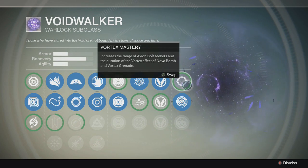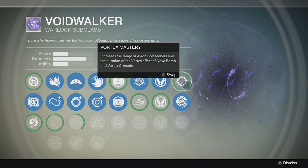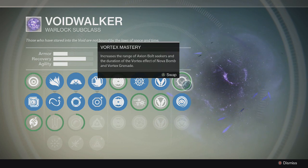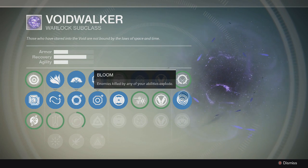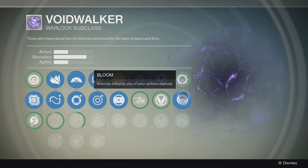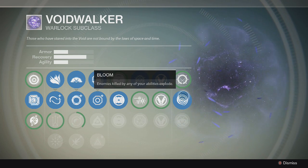Then up here you have Vortex Mastery, which increases the range of Axion Bolt Seekers and the duration of the Vortex effect of Nova Bomb and the Vortex Grenade. Since I don't use the Vortex Grenade or the Axion Bolt, I don't really like this one. But I do have Bloom, which makes enemies killed by any of your abilities explode. So you can hit them with Energy Drain, a grenade, or the Nova Bomb, and they'll explode. Since you already have explosions going off, it just adds more explosions — how could that be bad?